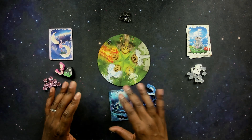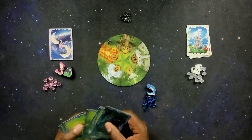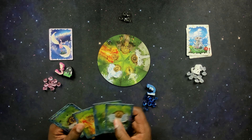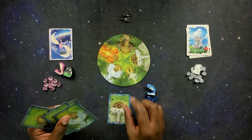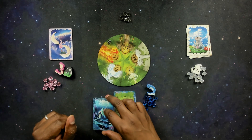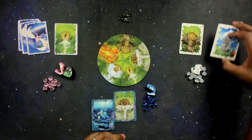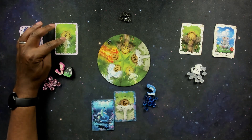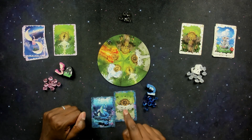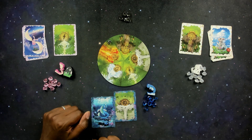Simultaneously, every player would pick one of their element cards and place it face up in front of them — that's going to be referred to as an unavailable element. Because this is a bluffing game, it gives everyone a little bit of information about what that player may or may not be seeking to do. So for the pink dragon, lightning is going to be unavailable; for the blue dragon, wind is unavailable; and for the white dragon, earth is unavailable. This is pretty much the setup.